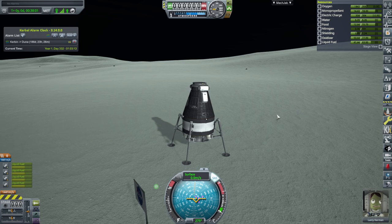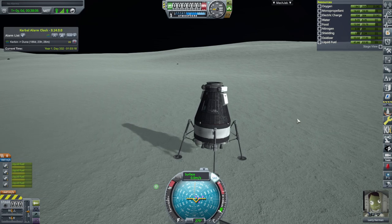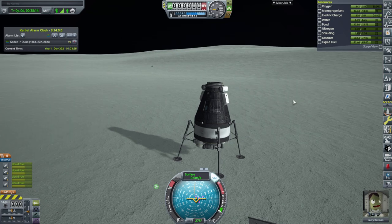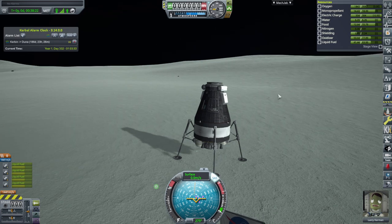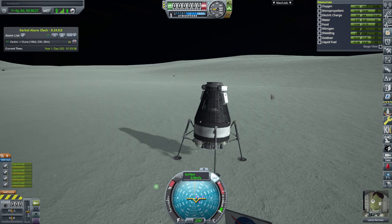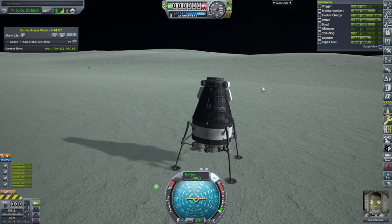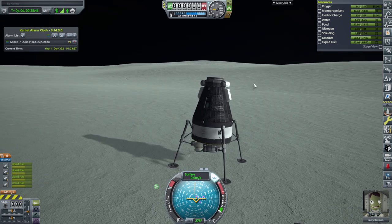Then we'll move on to other things. As far as the comm issue I had before in the previous video, somebody suggested — I think it was R3King — that I should make the probe core the root part. I had double-checked that and made the probe core root part at some point to see if that would work, and that didn't. So I probably just cut that out because it wasn't a functional thing.